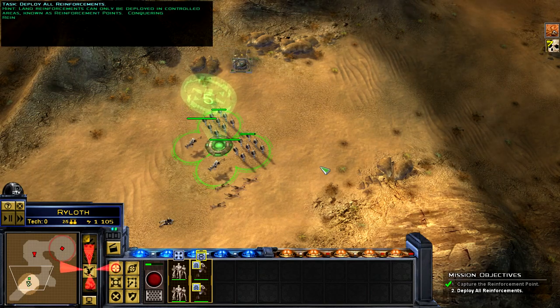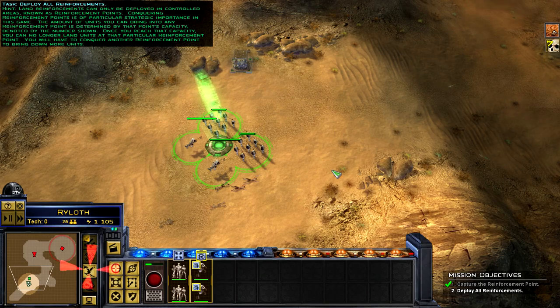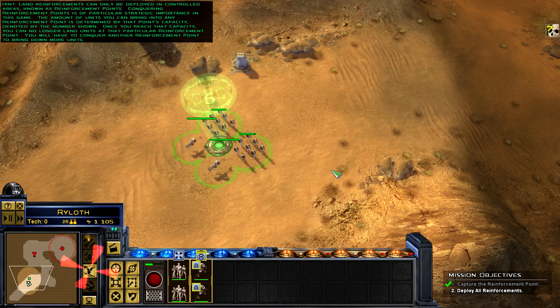Land reinforcements can only be deployed in controlled areas known as reinforcement points. Conquering reinforcement points is of particular strategic importance in this game. The amount of units you can bring into any reinforcement point is determined by that point's capacity, denoted by the number shown. Once you reach that capacity, you can no longer land units at that particular reinforcement point. You will have to conquer another reinforcement point to bring down more units.